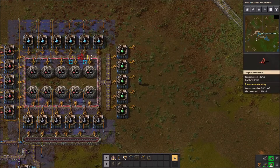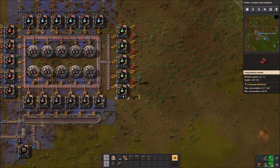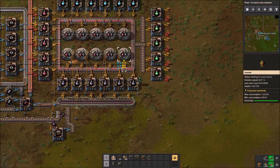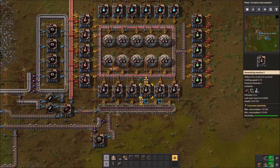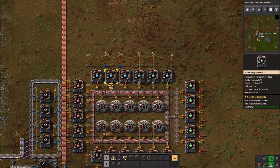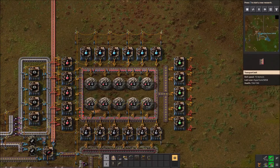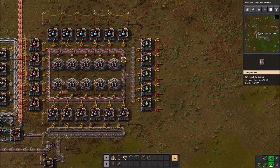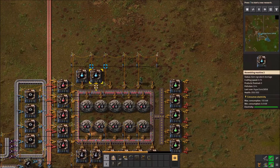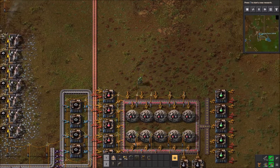So technically those copper plates will be moving over into a belt and brought over to start making the circuit boards, then brought over into the automatic process of the inserters. It sounds complicated but trust me it'll work. This is still work in progress — the next thing I have to adjust is this bottom row of gray science ones and these blue ones as well, which have to be slightly moved up.